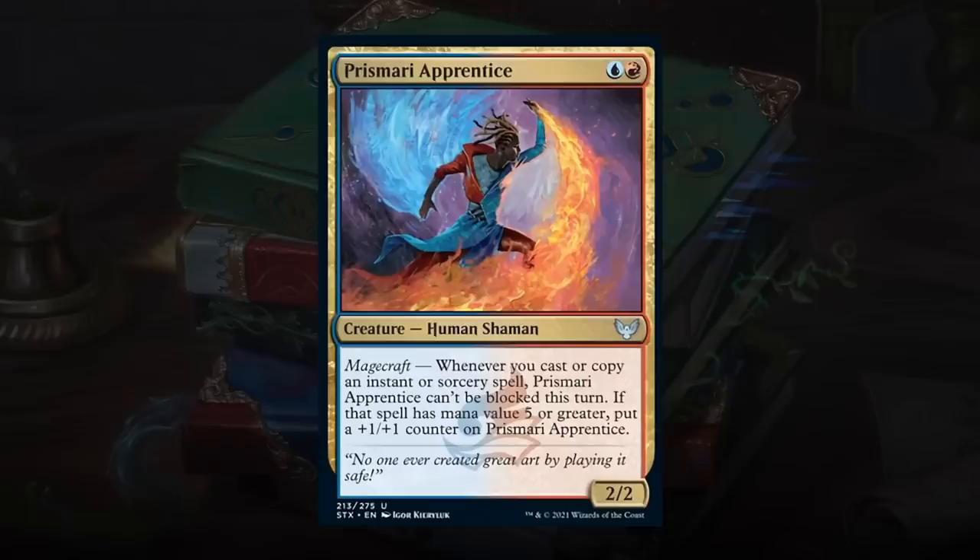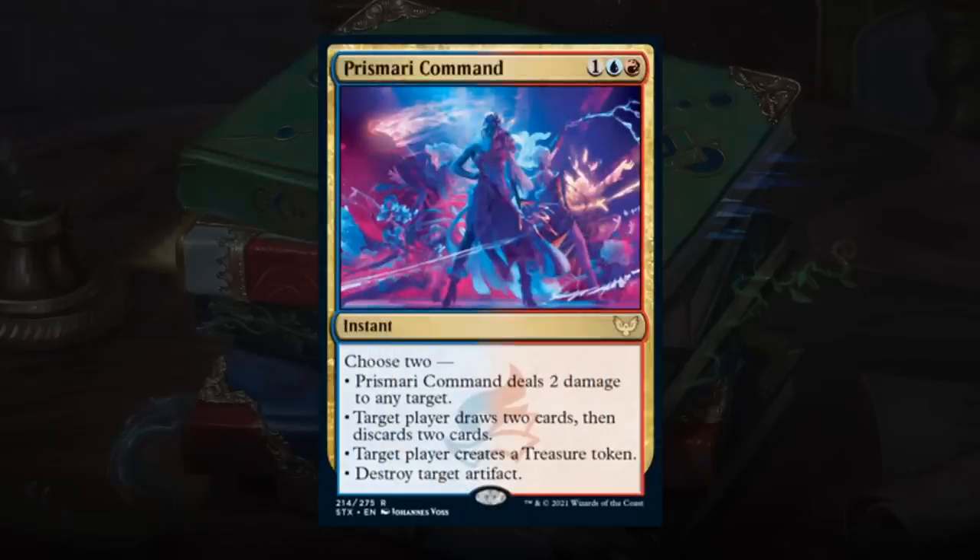Prismari Apprentice is a 2-mana 2/2 Human Shaman with magecraft: when triggered, the Apprentice can't be blocked this turn, and if the spell had mana value 5 or greater, also get a +1/+1 counter. Blue-red typically wants to set up expensive instants and sorceries, so it's not the most aggressive combination, and this Apprentice is a bit at odds with what the college wants to do overall. That said, it's a 2-mana 2/2 that can deal evasive damage and pick up counters along the way — a good card. Gets a C+.